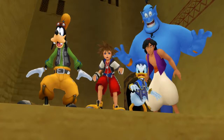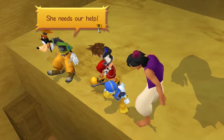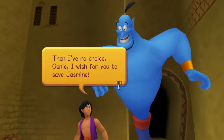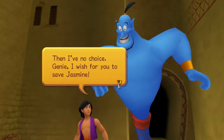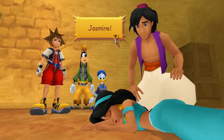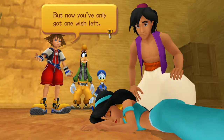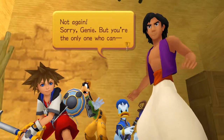Whoa! Look at that! Who is that? It's Jasmine! She needs our help. We'll never make it in time. Then I have no choice. Genie! I wish for you to save Jasmine. Can do! Charge! Dude, you just blew your second wish, bro. Jasmine! We're lucky — she fainted, but it looks like she's okay. But now you've only got one wish left. Not again! Sorry, Genie.